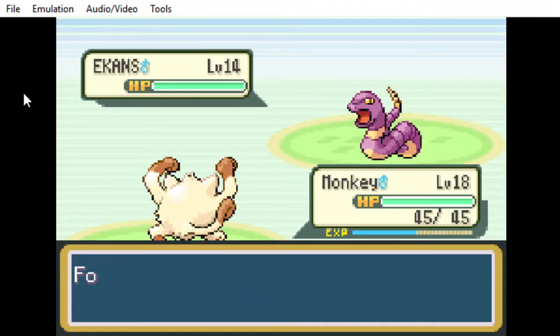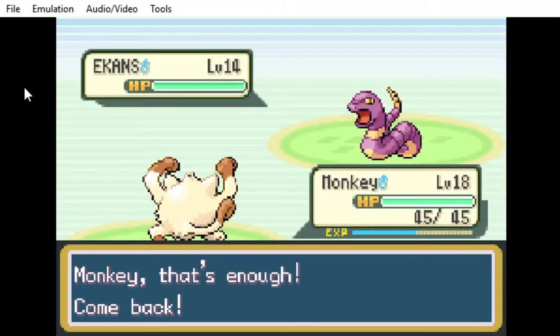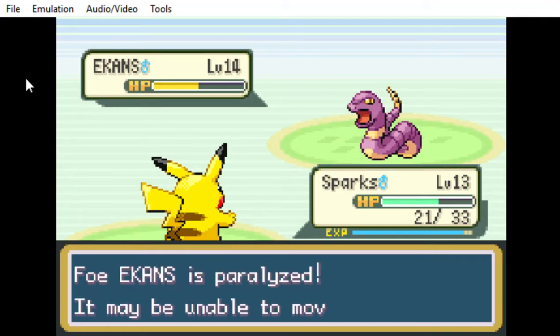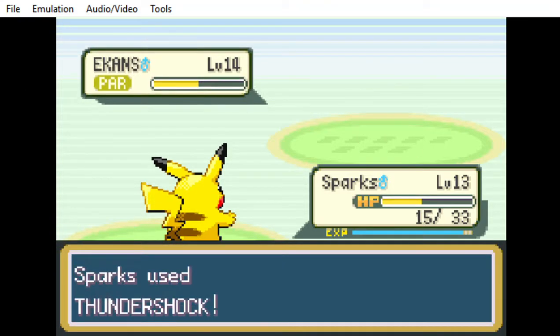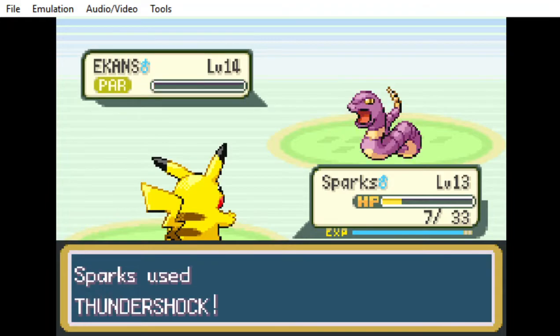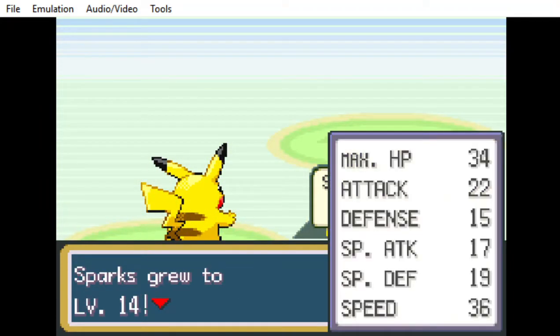I'm going to quickly face this guy real quick. I get up Sparks, used Thundershock — paralyzed, maybe? No, no paralysis — that's a big sad. Paralyzed this time? Nope, big sad again. Excellent — this one is paralyzed. Taking like six damage per turn while paralyzed, but I was freed luckily. I get off the last Thundershock which kills off the Ekans, and I get to level 14. Then I'm out of the battle.